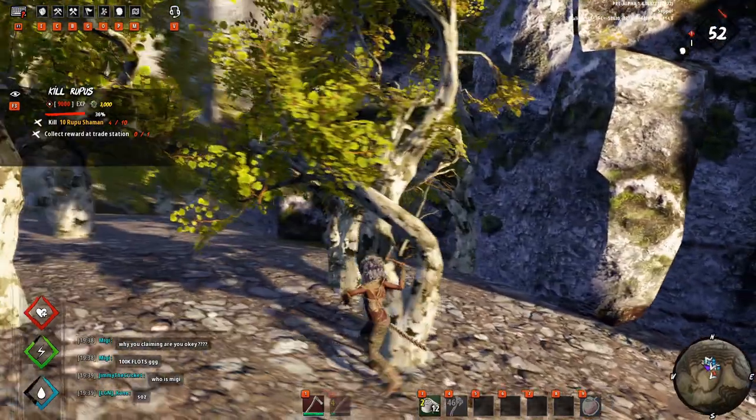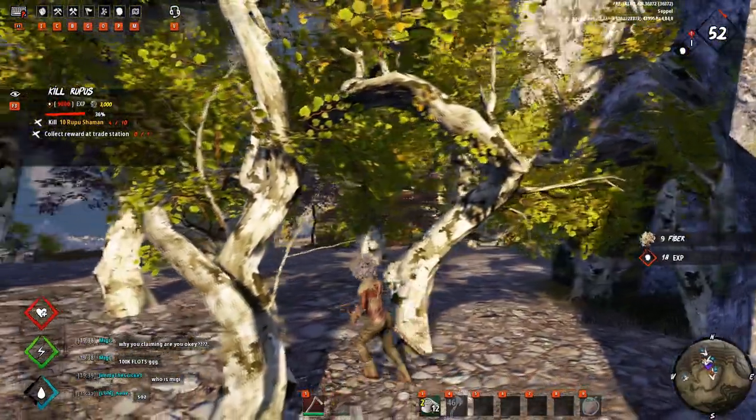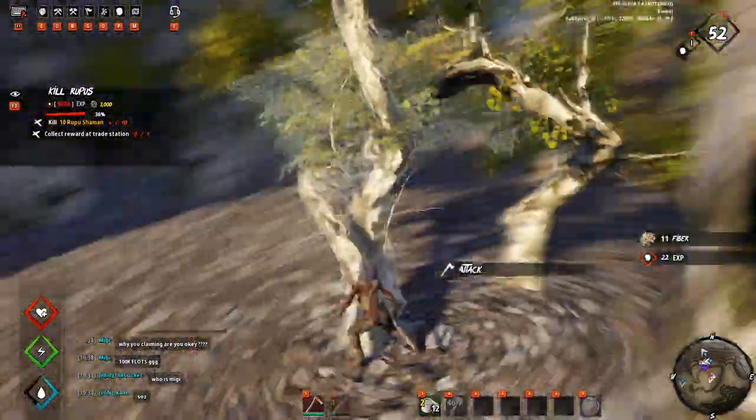In order to get lightwood, go to the new spire maps and you will see little white trees. These will give you lightwood and fiber, but you need a good hatchet, otherwise you only get fiber.